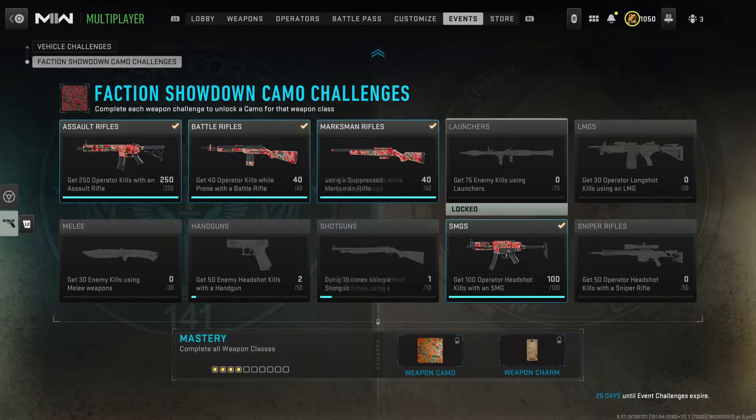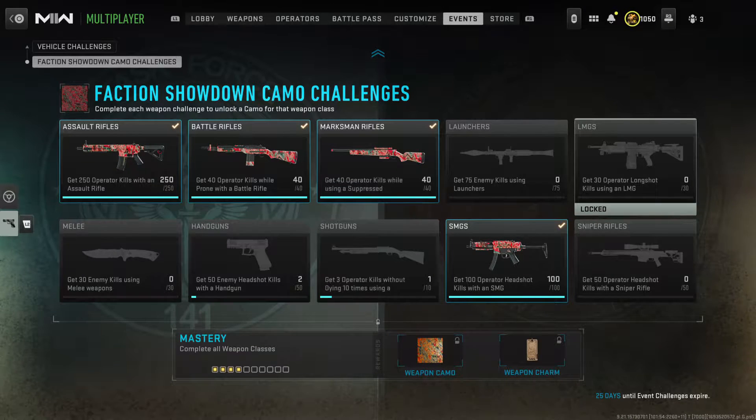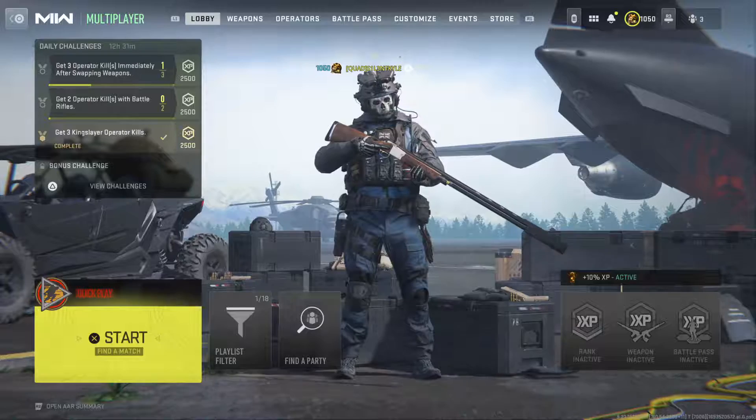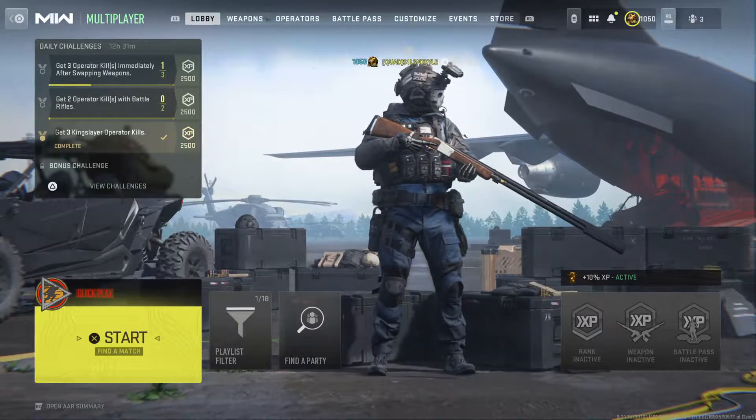And 50 headshots with sniper rifles. If you're looking to get this done as quick as you can, pretty much every single challenge here except for the long shots on LMGs you could do in Shipment 24/7 — literally every single challenge. But yeah, we're just going to get to some gameplay of the new Eddy's camo.